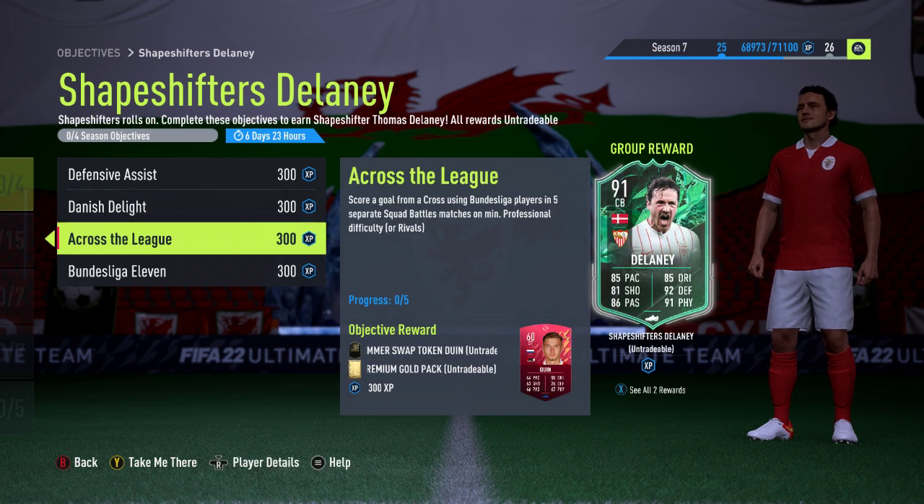Next one is Across the League — clever little bit of wordplay there. You have to score a goal from a cross using Bundesliga players in five separate squad battles matches on professional difficulty. So cross with a Bundesliga player, score with any player at all, and that gets one ticked off. As you can see, there is a cheeky little summer swap token hidden here. This one will obviously take you five matches in total, minimum, to complete.